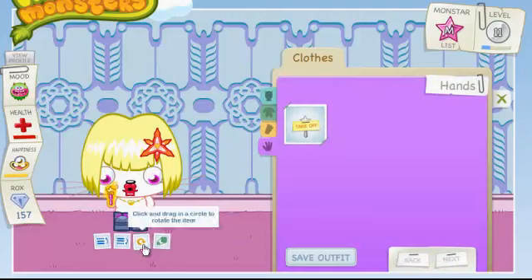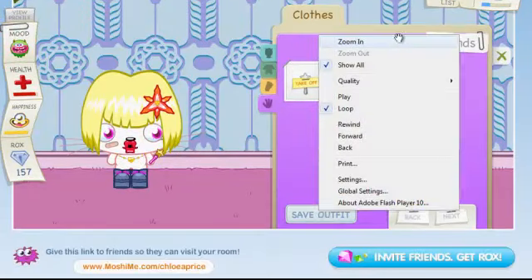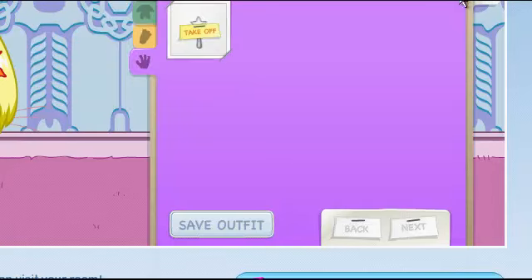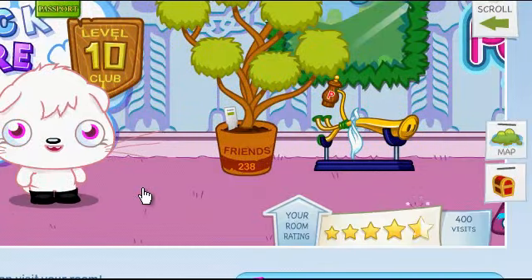I also want to put on a wand, so I'm going to rotate it and put it in her hands. When you're finished dressing up your monster, you must always press Save Outfits down here. When you press that, it will say: Your outfit has been saved. Your friends will see your Moshi Monster dressed up whenever they visit. Then you can press this little X here and it will go back to your house.